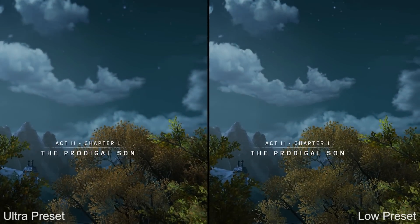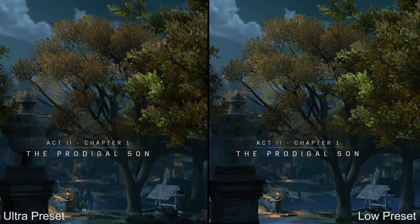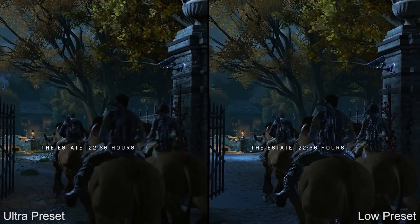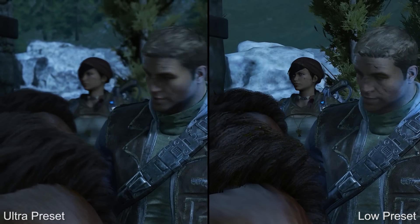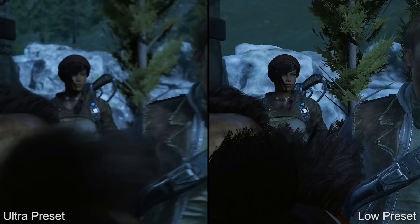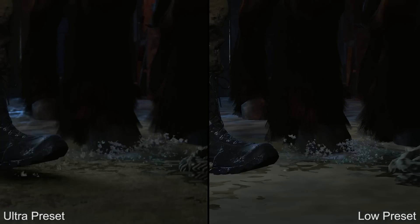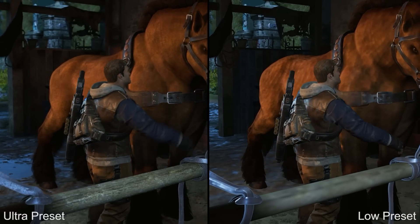Jumping over to an actual in-game cutscene, the difference between ultra and low is quite an interesting thing to see. Post-processing effects are eliminated completely, scene complexity is paired back dramatically, textures appear much lower resolution with lots of blurry surfaces throughout the sequence, shadows have taken a hit, and foliage is also paired way back.